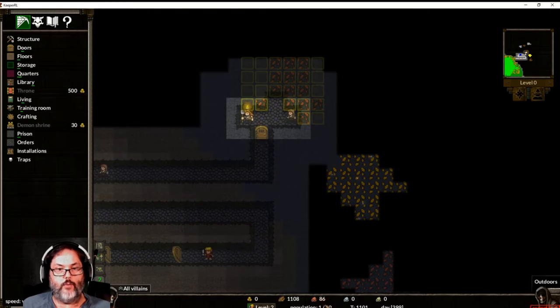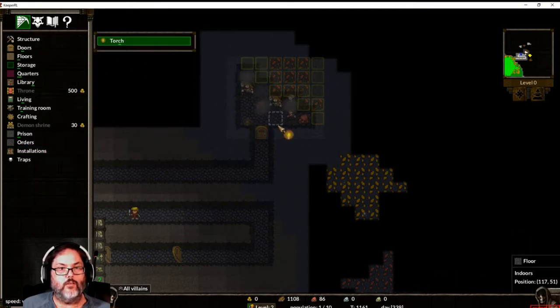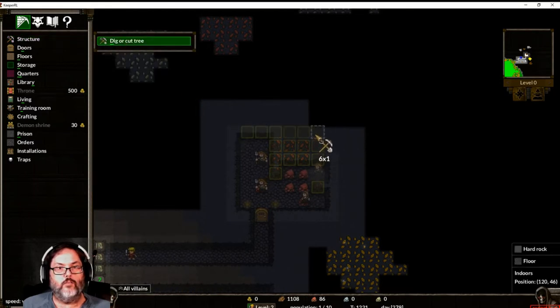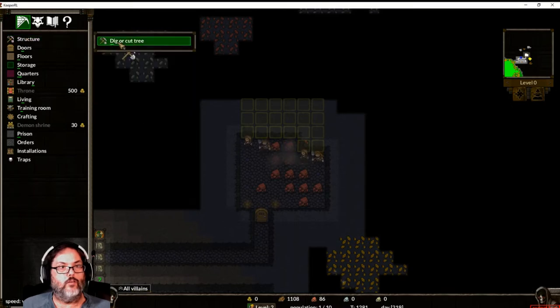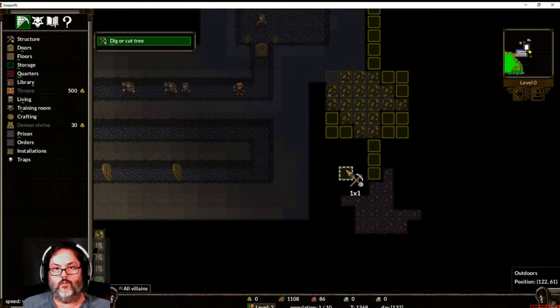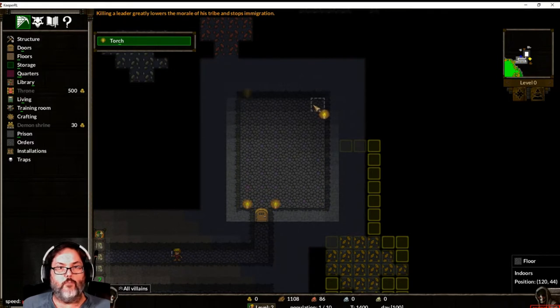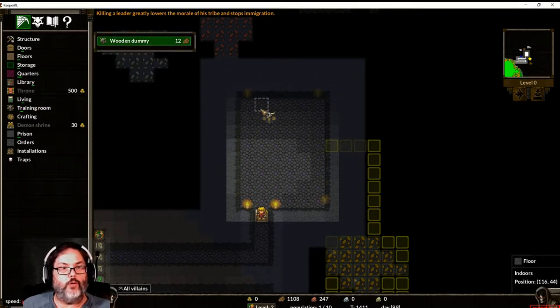They're starting to build now. You can see we now have some iron. I put that torch in the wrong place — I want this room a little bit bigger. We'll come out and dig out that room there. Awesome — we're done here, I want to add some more torches in the back. Let's put one in the corner and start building our training room — I want to put a wooden dummy right there.